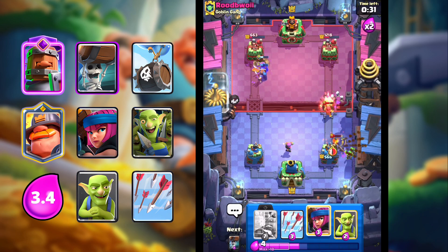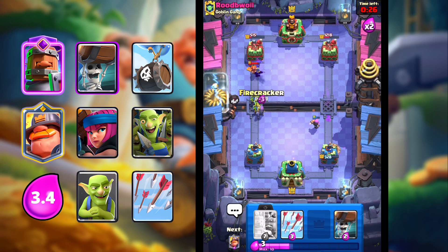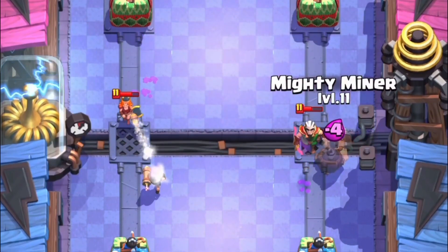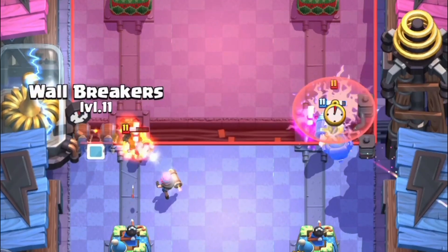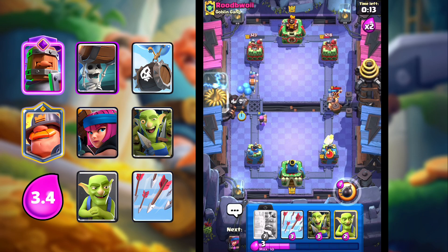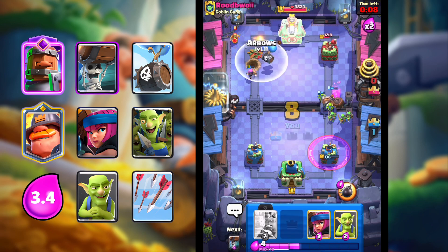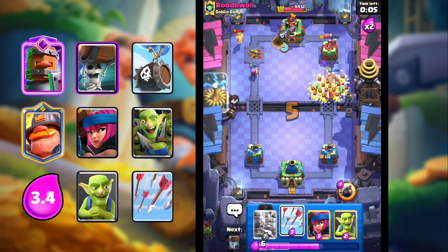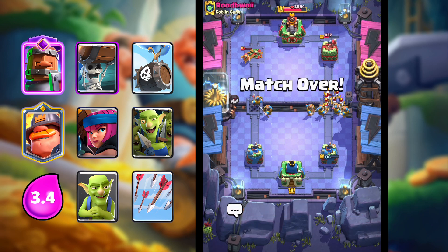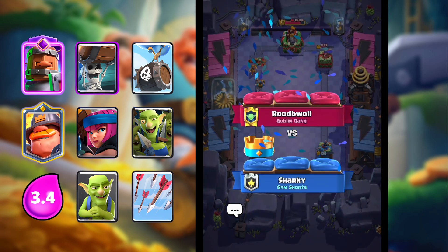We're still alive! Firecracker might get some damage. Mighty Miner — oh wow, this might be bad. Skelly Barrel — the Rage is not enough, but wait — we take the tower! We might win. No more spells, please. Let's go Recruits. No way, that was a really good game! Let's hop onto our second game of the video.